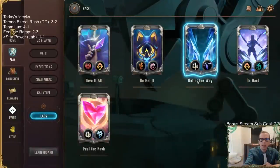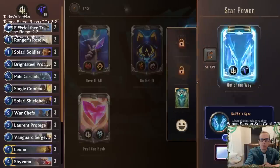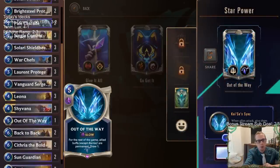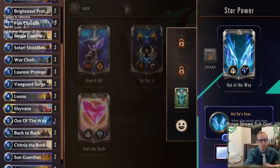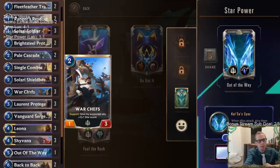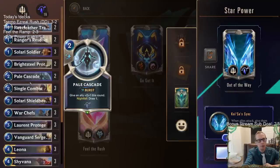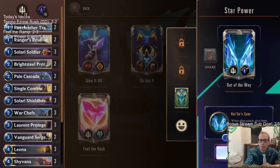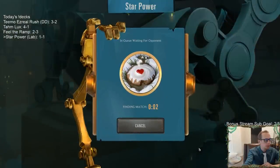For the third deck we're trying 'Out of the Way.' Only one copy of it — for the rest of the game, allied buffs are permanent, draw one. They start you with this in hand because they want to show it off, but just the one copy since you don't really need an additional copy. All the buffs, including War Chefs, will be permanent.